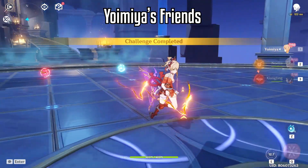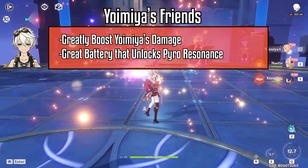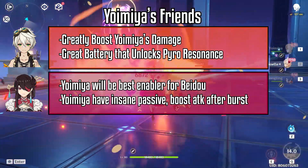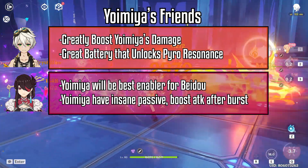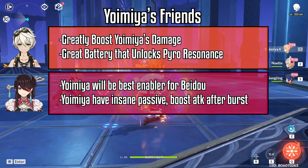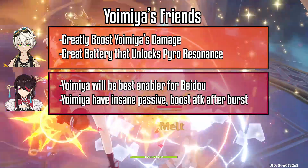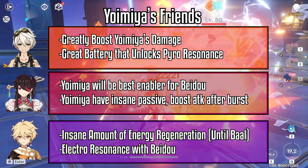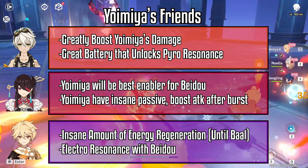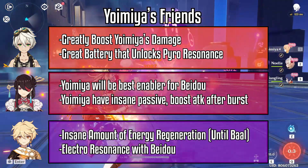Yoimiya's essential teammate is Bennett. He will greatly boost Yoimiya's damage and any support she is with — a great battery that unlocks pyro resonance. I highly recommend pairing him with Yoimiya. Beidou is another character that will bring the best out of Yoimiya, as Yoimiya will be her best enabler with her insane attack speed and ability to provide an insane attack boost from her passive. With pyro resonance, these factors boost Beidou's damage greatly, and Beidou is also a great off-field DPS. Electro Traveler is another character I highly recommend — he provides an insane amount of energy recharge while giving Electro resonance with Beidou. This allows Yoimiya to run a low energy recharge build and focus on getting stats like crit rate, crit damage, and attack on artifacts.